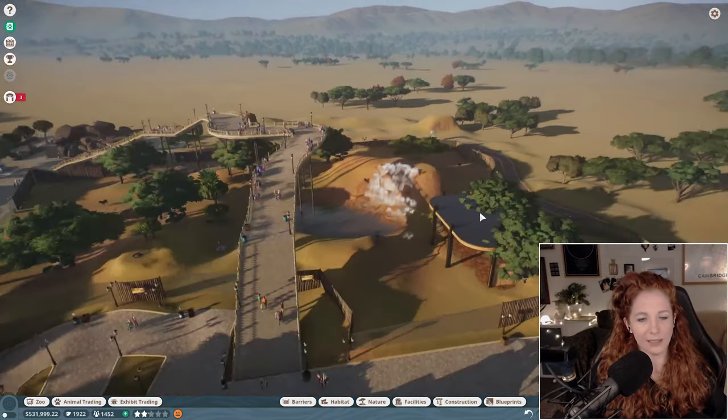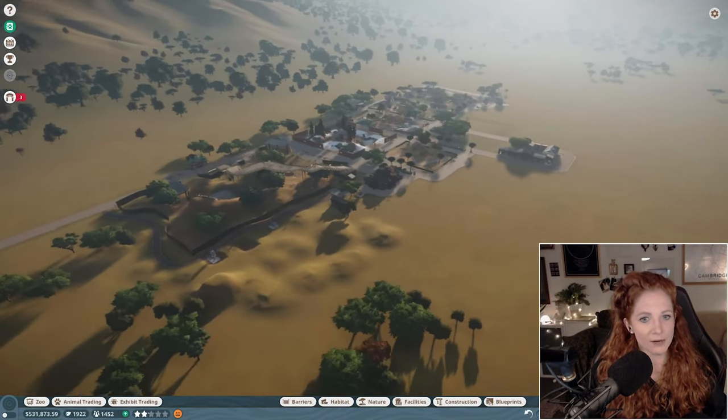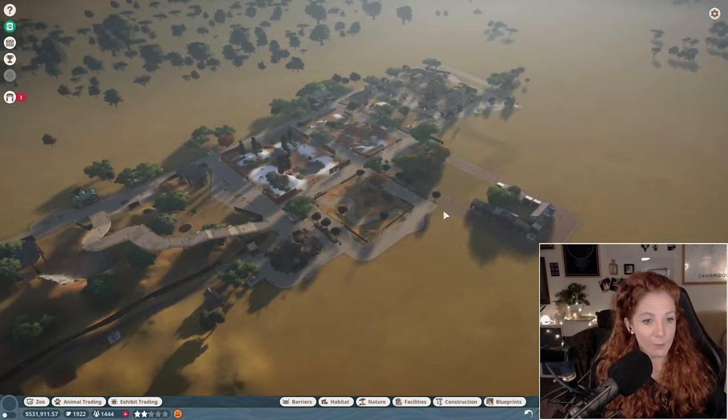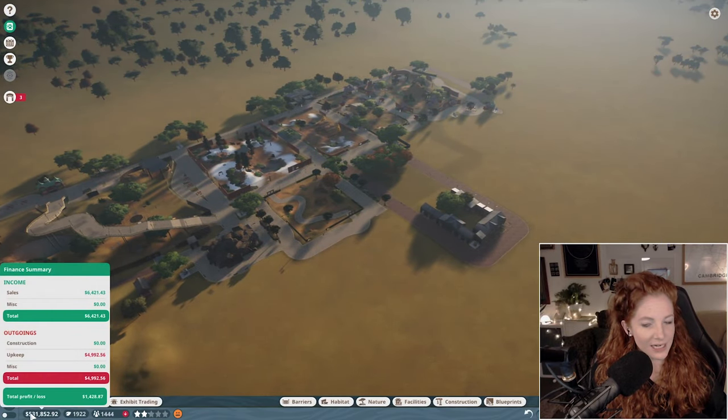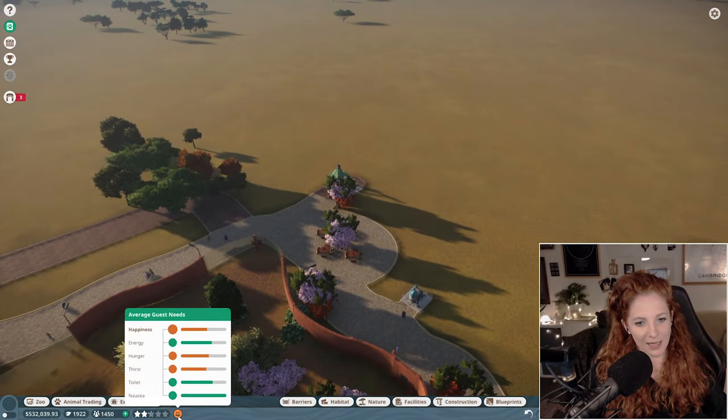That's pretty much the zoo. I really love making waterfalls — that's been really enjoyable. It's relatively small compared to a lot of other people's zoos, but we've stayed in profit the whole time, which is great. I'm desperately trying to get our happiness rating up, but it's taking a while — hunger and thirst are the main issues right now.